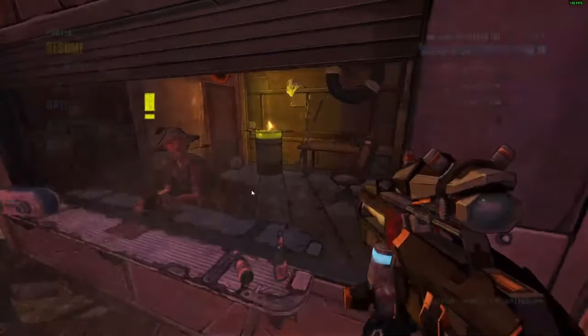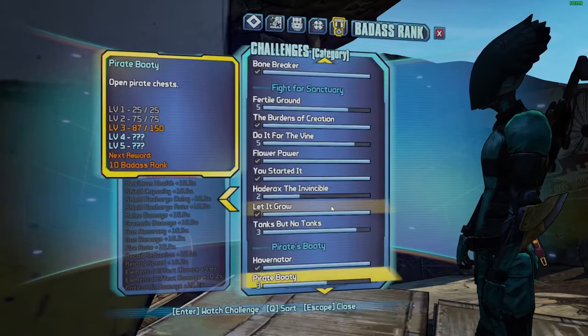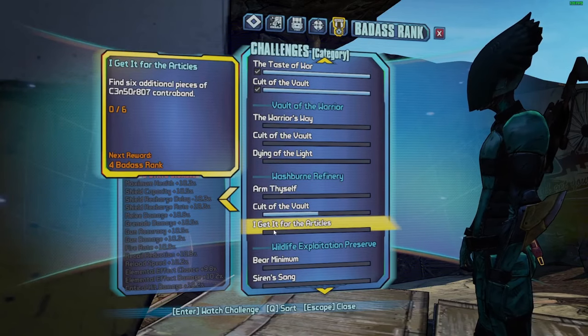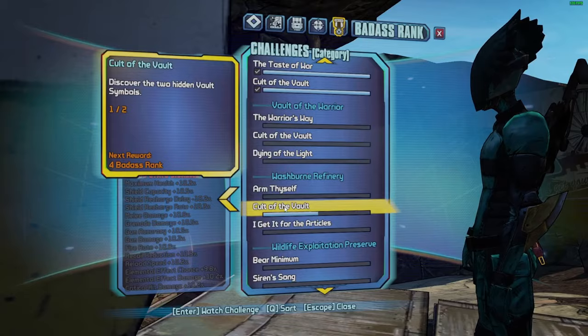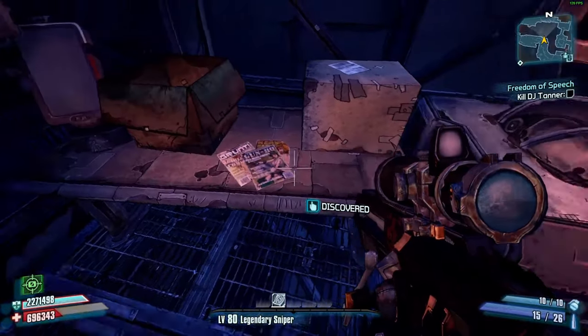Turn that in — thank you, GG. I'll save that for another stream. I think we'll head back to the Washburn Refinery and kill Hyperius a couple more times. I want to look at the Washburn Refinery badass challenges — make sure we've done all those. 'Find six additional pieces of censored contraband' — what? That's in there? I've got my work cut out for me.